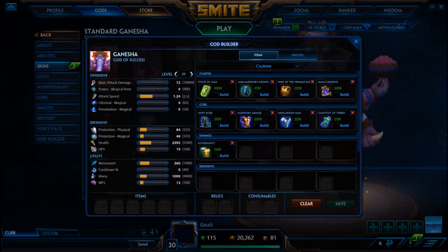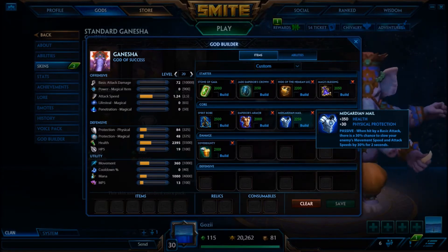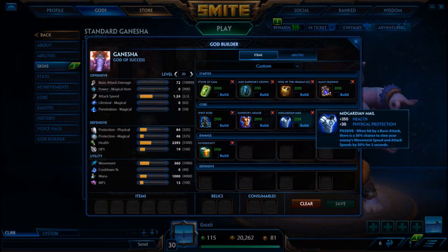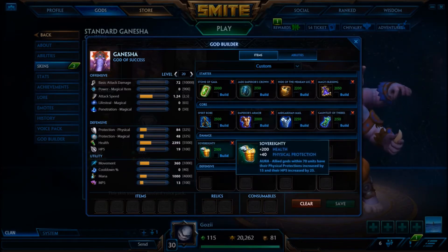Effective health compiles a lot of things: cost, base stats, the passive, all into one effective health number. PBM goes through all the math in his video, so go watch that. The number one item he talks about for effective health is Mid Guardian Mail — it's pretty cheap at 2,250 gold, gives you 350 health, and has a strong passive. It is situational though: you want to build it when you're playing against a comp with heavy auto-attack focused characters, particularly assassins.